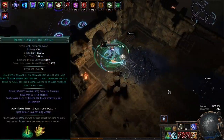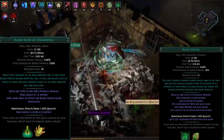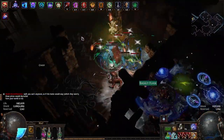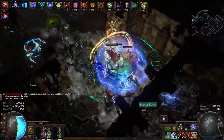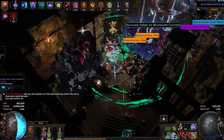Blade Blast of Unloading is a new gem introduced in the last patch. This version only explodes your Blade Vortexes instead of all blades, which means our damage is gated based on Blade Vortex upkeep. The best way to generate a bunch of Blade Vortexes is to use Brands and Saboteur.